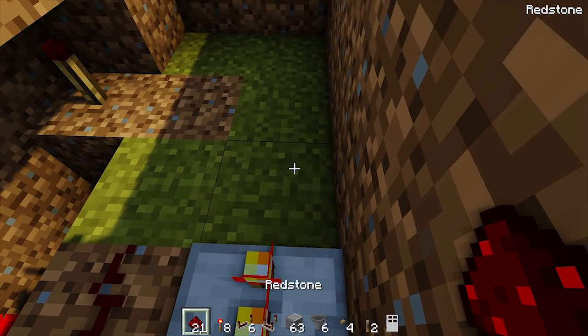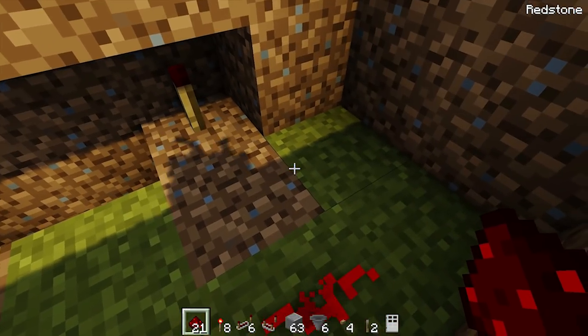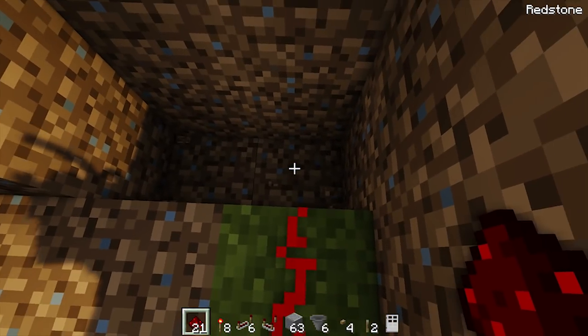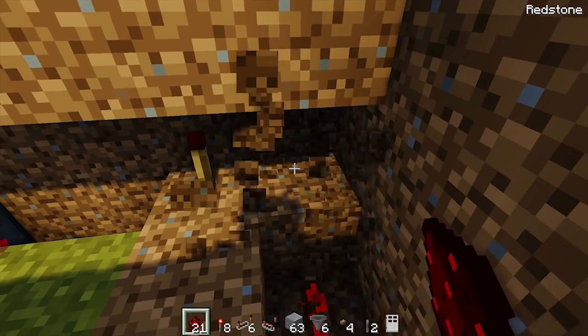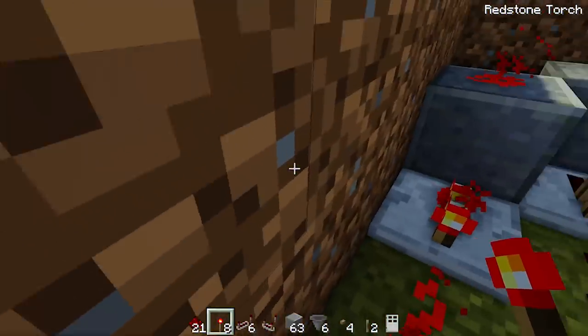For the other dispenser connection, place a redstone torch on the back side, a block underneath with a piece of redstone dust on top, then a redstone repeater and two redstone dust going towards the back. Destroy the next block and the one to the left, then two redstone down in that hole. Dig out the block to the right of the redstone torch, place a redstone torch underneath, and those are connected.